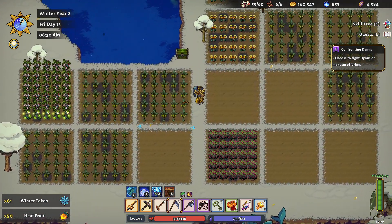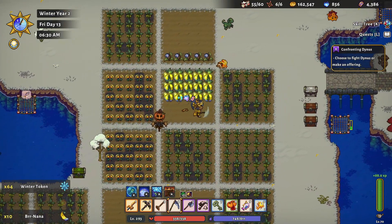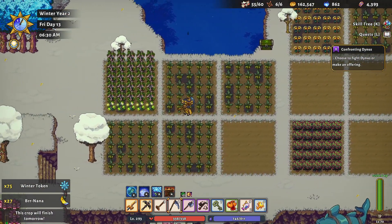So we got one, two, three, four, five spots open and six spots now. I think I've only got like a hundred banana seeds so we'll need some more.